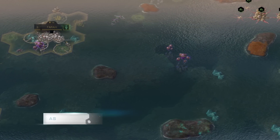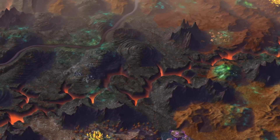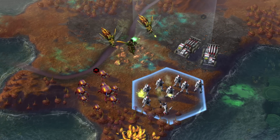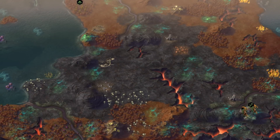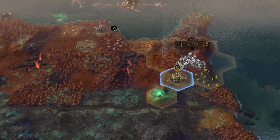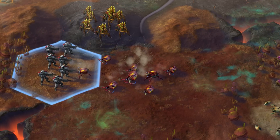From the depths of the vast oceans to the fiery peaks of violent volcanoes, Rising Tide is breathing new life into the look and feel of the worlds you will call home. New primordial worlds of fire and ash present new challenges for civilizations that must work together to build their home in an otherwise inhospitable land.